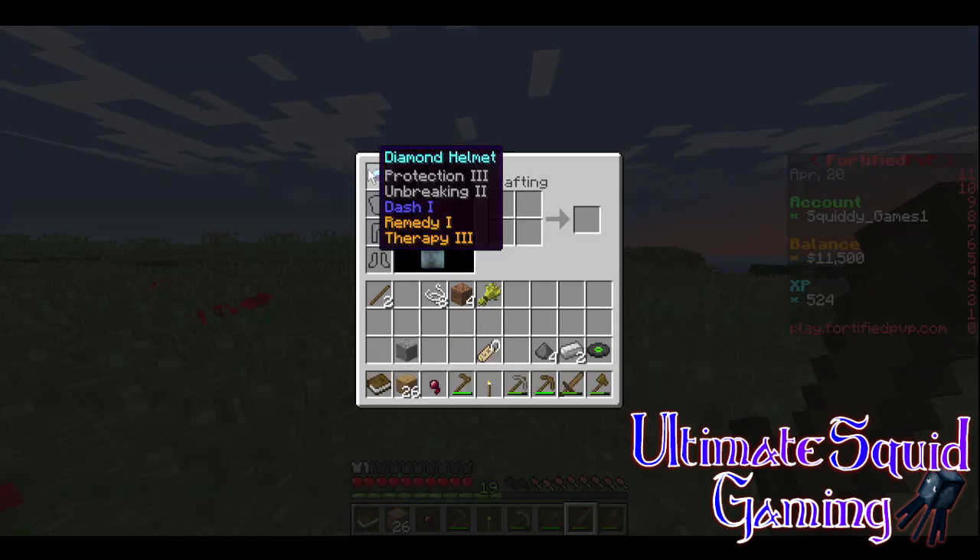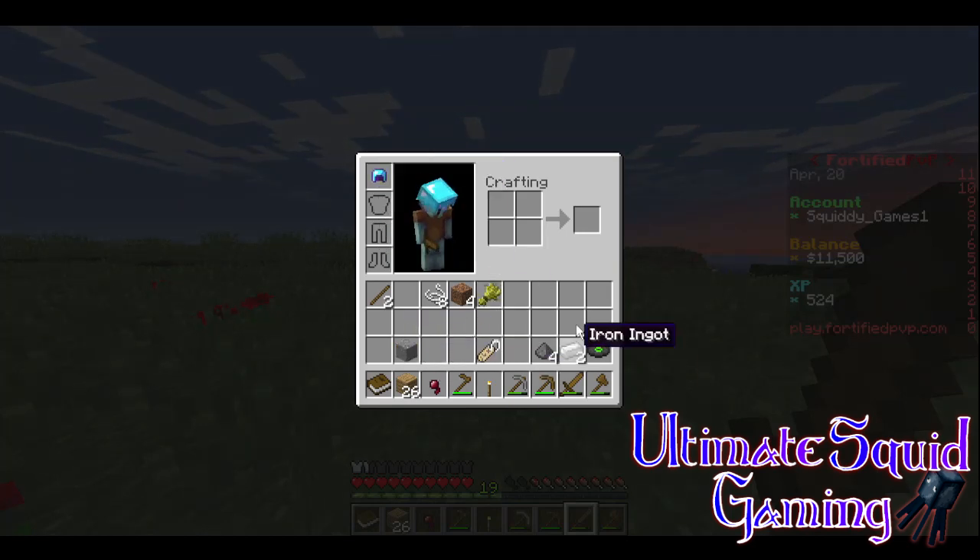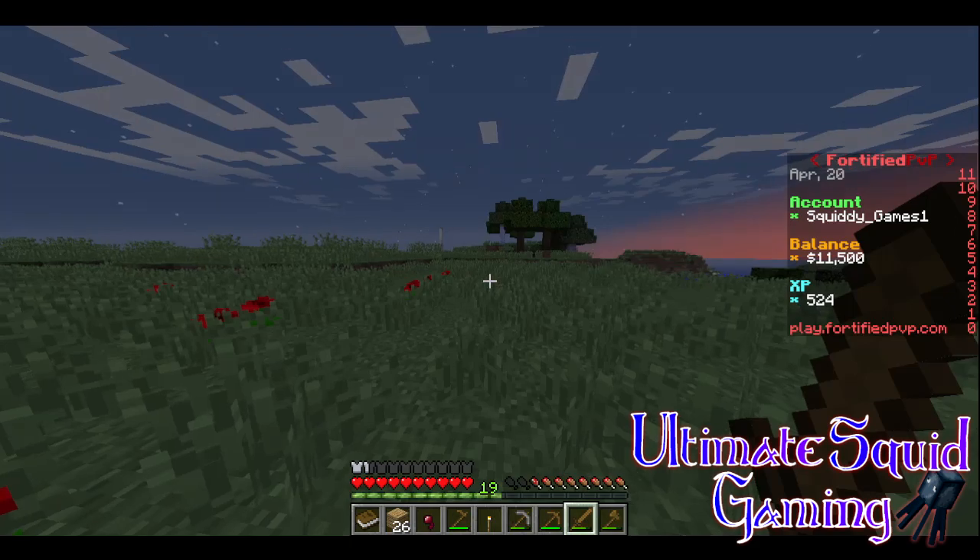I also got a diamond helmet enchanted with Protection 3, Unbreaking 2, Dash 1, Remedy 1, and Therapy 3, and some other things. And I also found a random monster spawner — a spider spawner — and there was a music disc, C418 Cat.